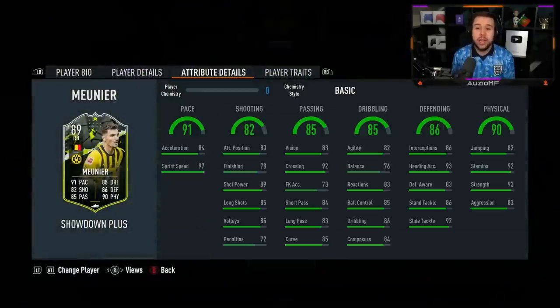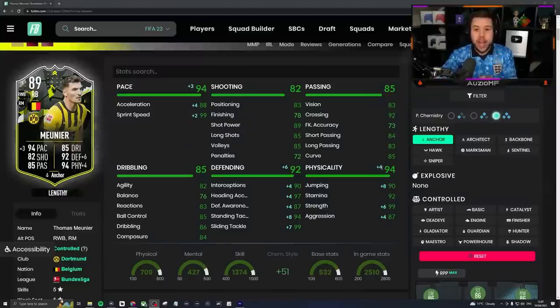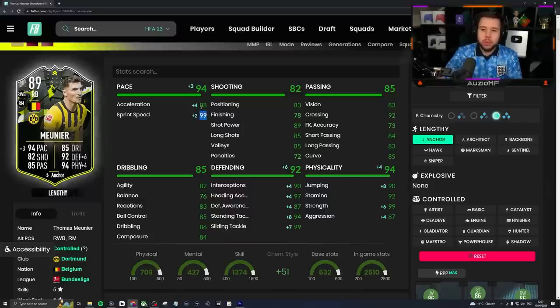Munier is looking like an absolute beast. Let me show you this card on an anchor chem style — it's looking ridiculous. He's got that lengthy accelerate style with 99 sprint speed and 88 acceleration, so the pace is through the roof.